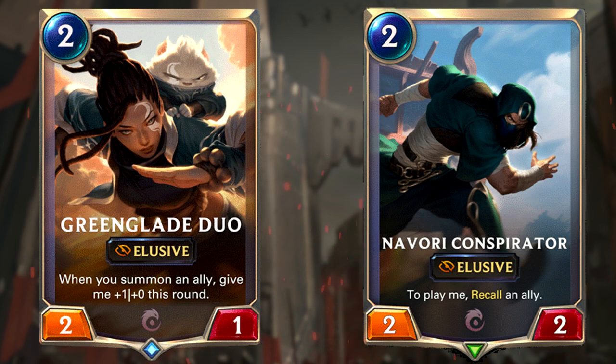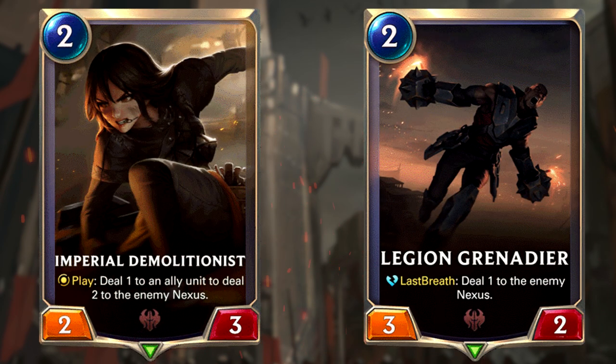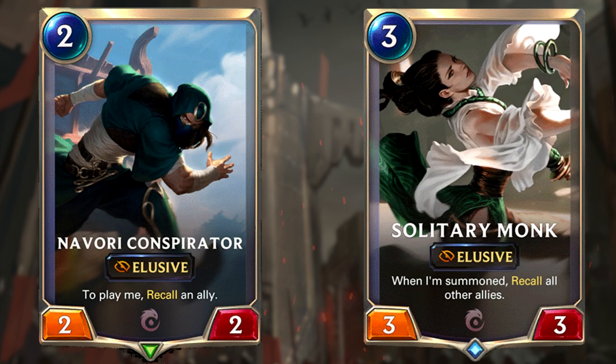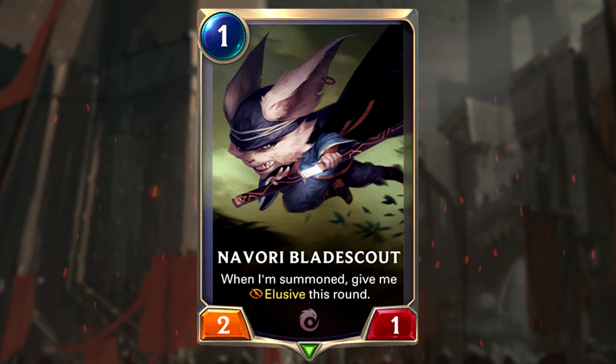With this deck, you just want to deal as much damage as possible early on. Elusive cards like Greenglade Duo and Navori Conspirator are perfect for this, whilst being supported by early game burn cards like Imperial Demolitionist and Legion Grenadier. Around early to mid game, start to finish things off with burn, which can come from spells like Decimate or Noxian Fervor. The most notable combo is Imperial Demolitionist into Crimson Disciple, dealing free damage to the Nexus simply by having Demolitionist's effect target Disciple when summoned. The other notable combo is having Navori Conspirator or Solitary Monk recall Navori Bladescouts early on, so you can reuse them over and over again and really take advantage of that one-round elusive effect.